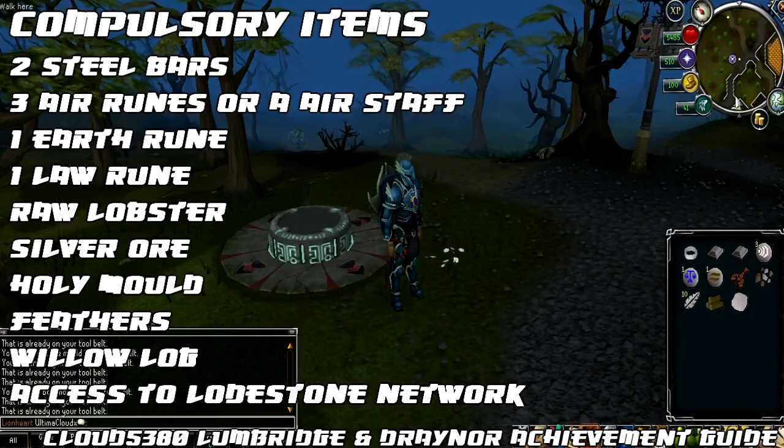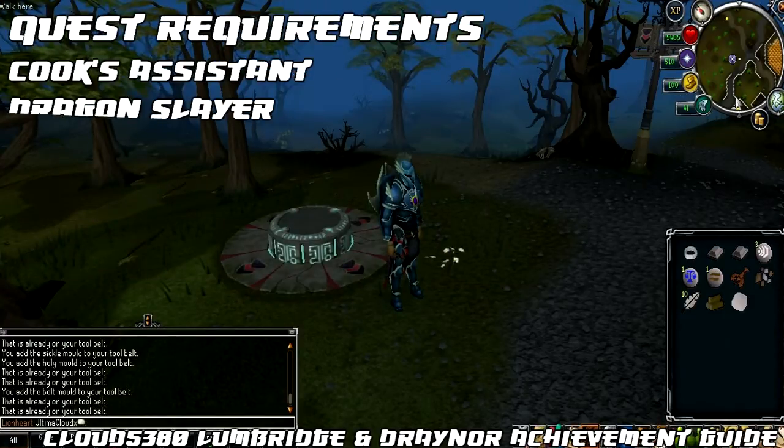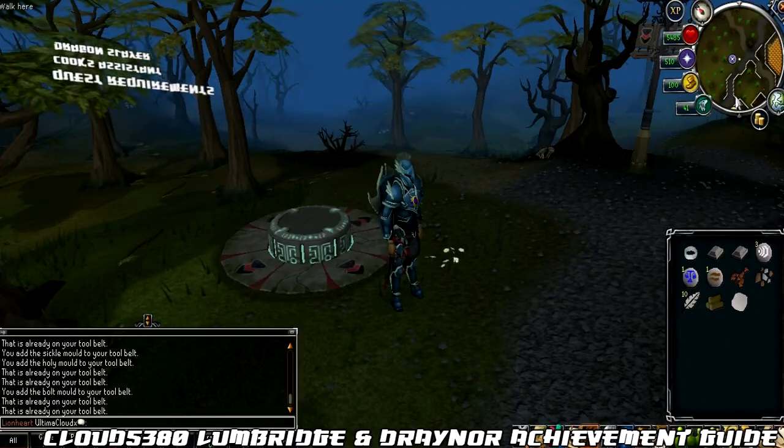Most of those items listed should be on your tool belt so it might be worth double checking before you go and get any additional ones. For the quests required to complete these tasks you must have completed the Cook's Assistant quest and you must have at least started the Dragon Slayer quest, which requires 33 quest points.